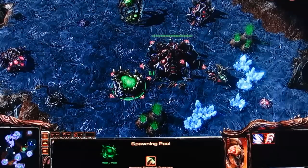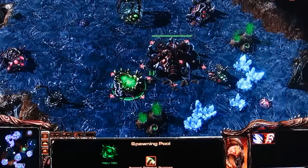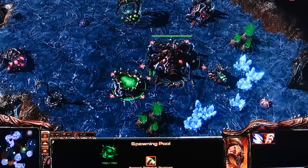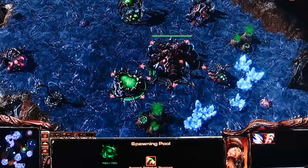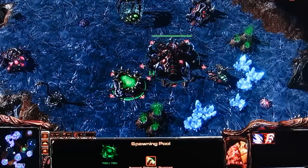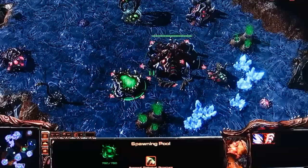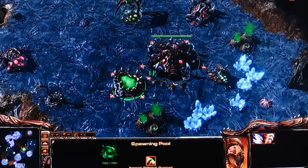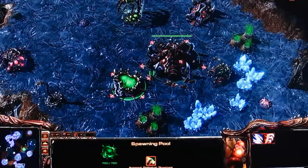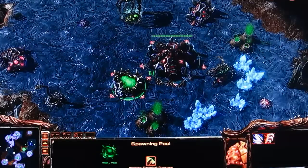Next up you build your Spawning Pool, which is required to go into Tier 2. The Spawning Pool gives you access to Zerglings, it gives you access to the other buildings in the Tier 1 tech tree, and it has some Zergling upgrades — the same ones from StarCraft I. You've got the speed upgrade at Tier 1, and then the attack speed upgrade at Tier 3.